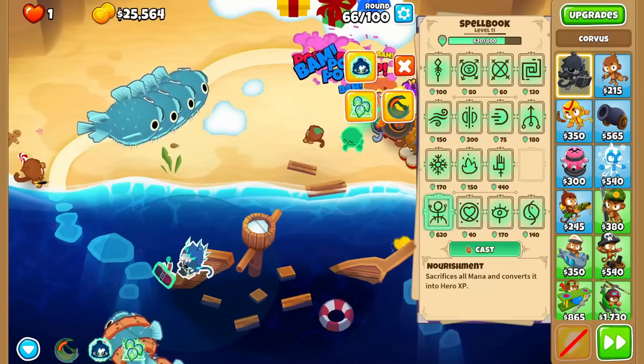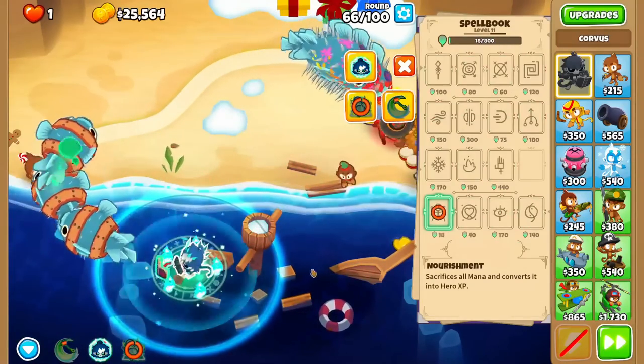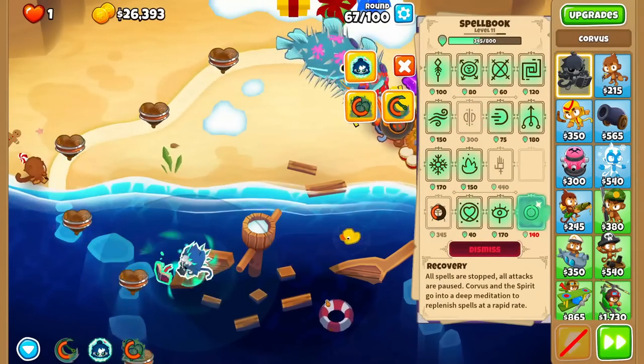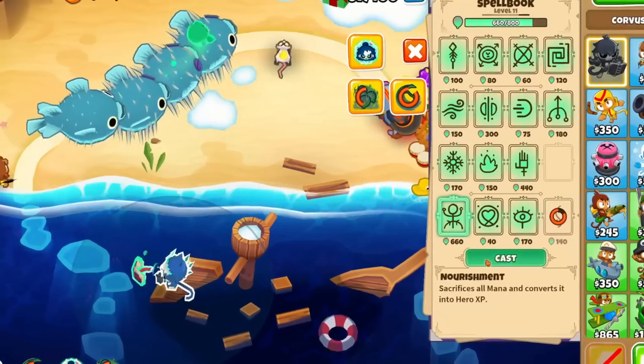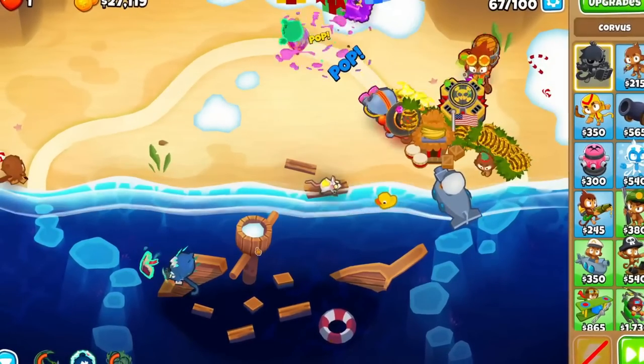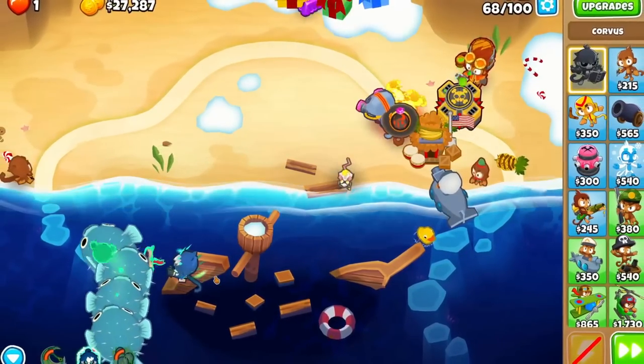What I like to do is wait until my mana pool is full, cast Nourishment, use Soul Harvest to get more mana, then cast Recovery until Nourishment is off cooldown, and repeat. For the best results, you'll want to do this constantly and get Corvus up to level 20, but here are some guidelines for an easier and more enjoyable time.